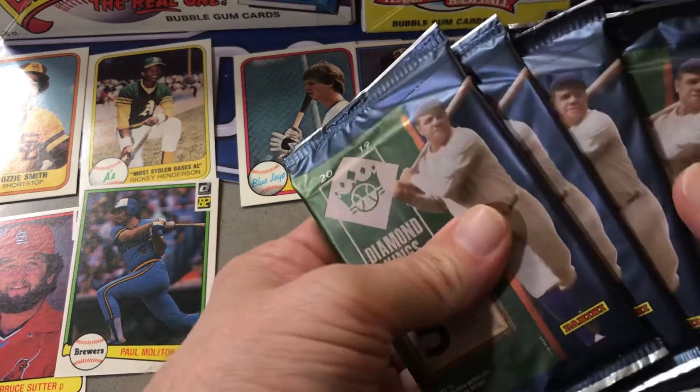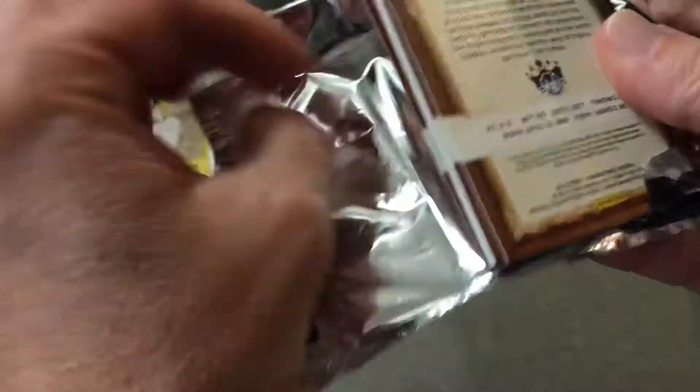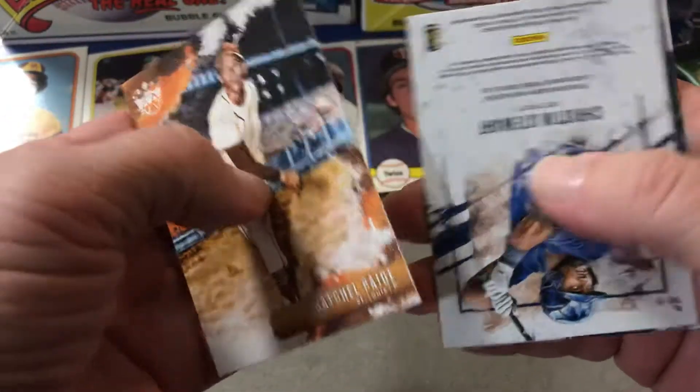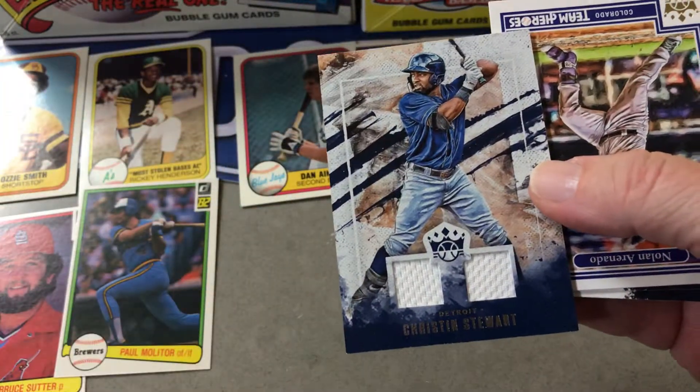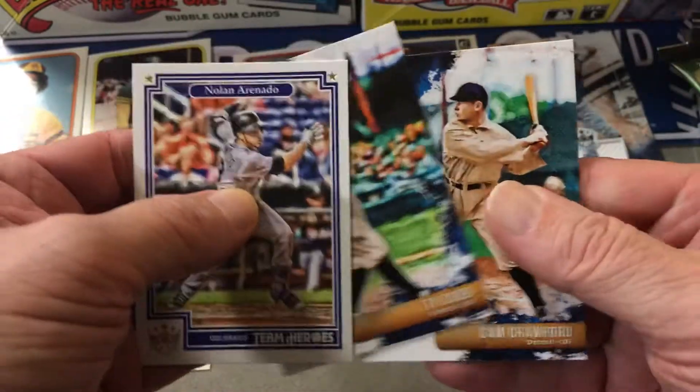Alright, we have six packs, five cards each. Let's see what we can find in the 2019 Diamond Kings blaster. There's a Satchel Paige, and there is a Christian Stewart game-used memorabilia — a nice relic card, that's cool, very nice. Nolan Arenado, Ty Cobb, Sam Crawford. Next pack.